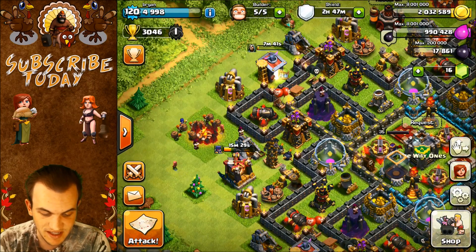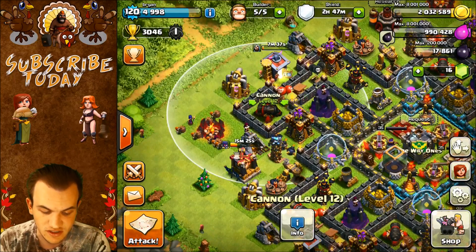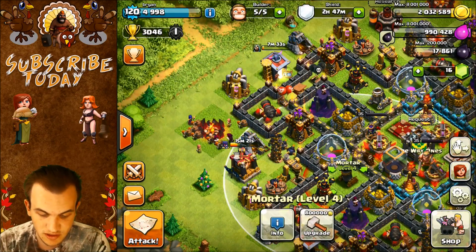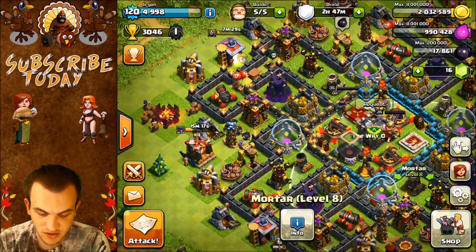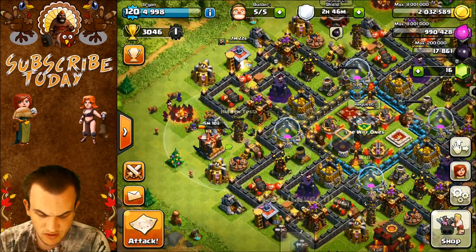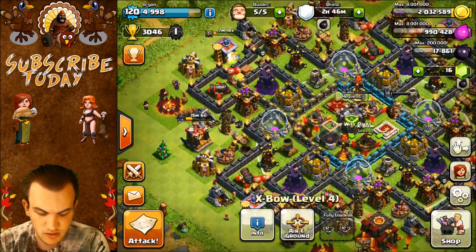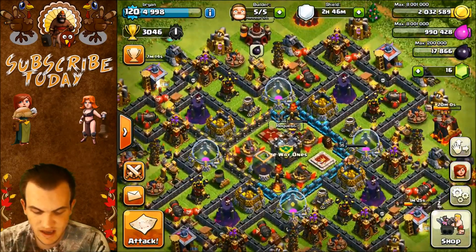If somebody attacks you from this side, they're probably going to get lured towards this Archer Tower and a whole bunch of defenses are just going to rain down on them — it's not going to be fun. Pretty much two mortars are going to be reaching them at all times. It's just going to be a struggle for anyone trying to get in there. Two mortars are going to be reaching there, and then you're going to have an Archer Tower, Cannon, and a Tesla. The Inferno Tower won't be reaching all the way, but you'll probably have two Inferno Towers on you by the time you get to one. It's just an overall great base.